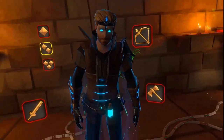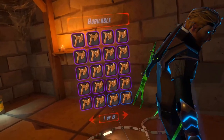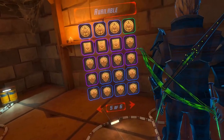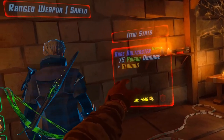I've got slicing blades but I'm probably not even going to take them out - I won't even show those. But here we've got the bow. It does 75 poison damage plus slowing, probably one of the best.